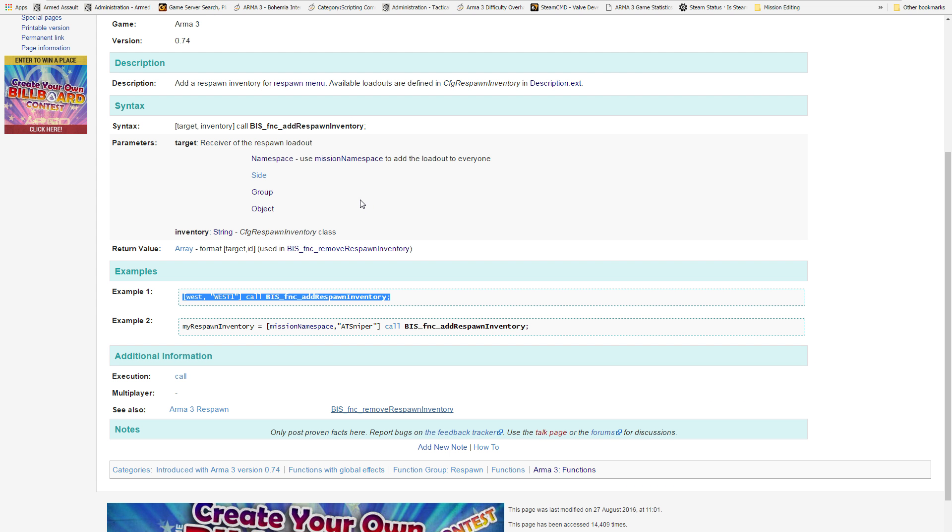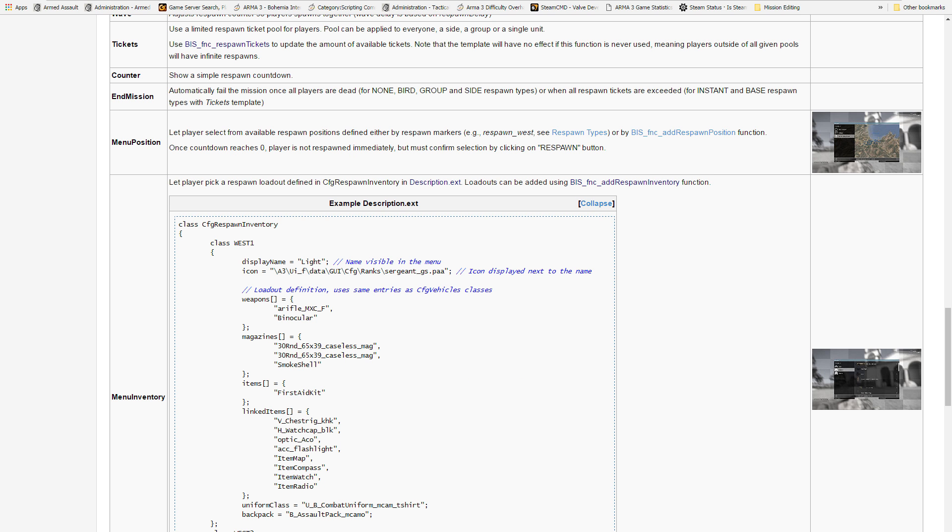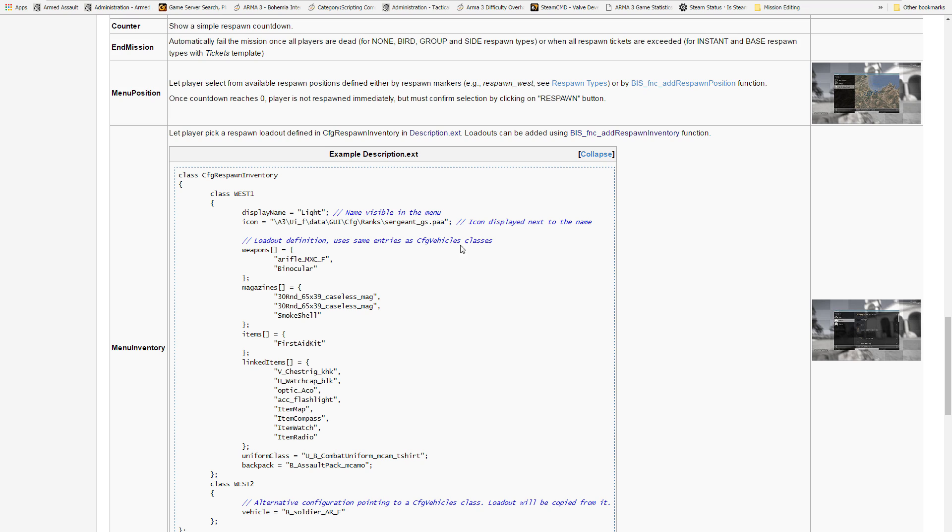If we go to the function, you can see basically how it works: you can choose a target — either everybody in the mission or everybody on a side. In this example they used west, so anybody playing on blue for. You can also choose a group or a particular object. The next thing is a class from the config respawn inventory, which is something you create in the description.ext. Going to the Arma respawn page, you can see it allows you to pick a loadout defined in config respawn inventory in the description.ext.